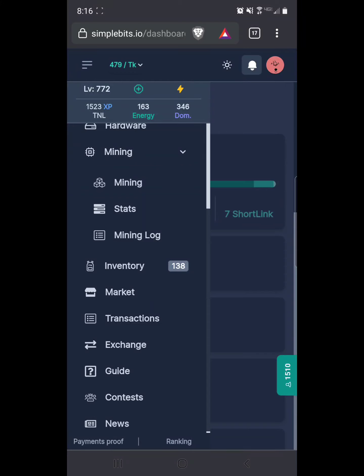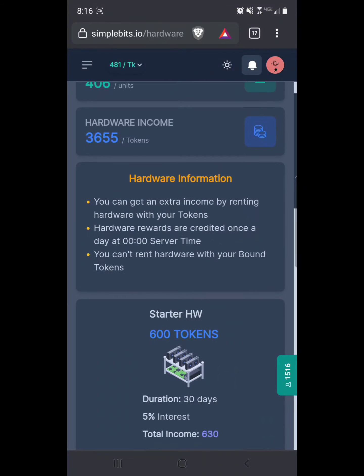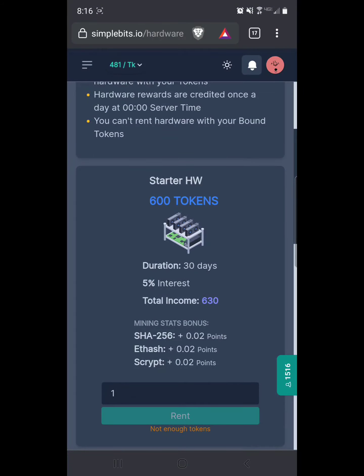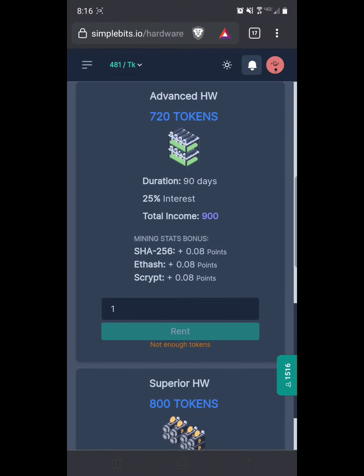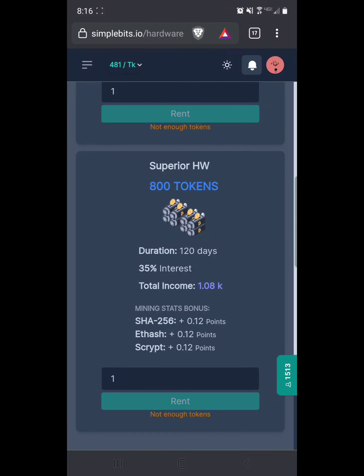That's one way to do it. Or every time you get 800 tokens you can buy hardware, or you can buy cheaper hardware here. Hardware units are pretty much just ways to earn interest. You can do a 30-day one at 5% interest — 600 tokens in, you get 630 at the end. As you go up they take a little bit longer but you get a little bit more. I get the big boys — the Superior — at 800 tokens a piece. I buy one every time I get 800 tokens.